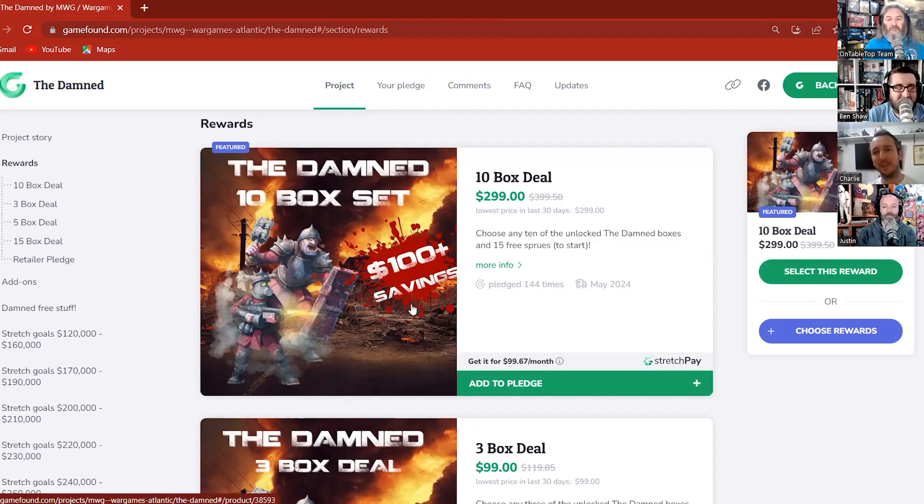I'm going to be ambitious and assume everybody wants a nice big 10-box deal — getting up to 27 free sprues, which is tons of free product. A box is maximum going to be four sprues, some boxes will be three like the brutes and outriders — so you're getting roughly five to seven free boxes plus an extra sprue on top. One thing I like — see that stretch pay option? If you're going big you don't have to dump it in one shot.